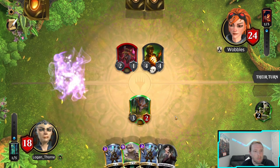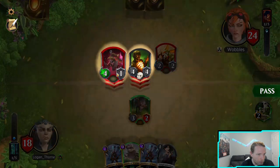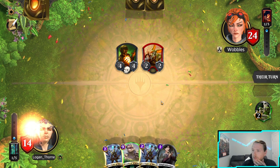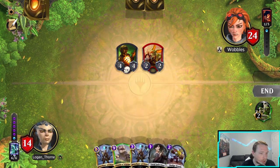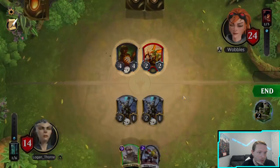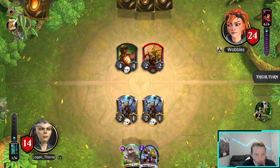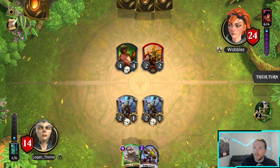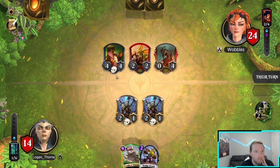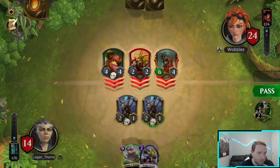He wants to make sure that if I block I'm going to get wrecked for it. I think the right play was to put it on Detonator because I lost to this attack anyway. I'm about to get so wrecked by a Flame Shot — that's nine damage if he Flame Shots me right here.